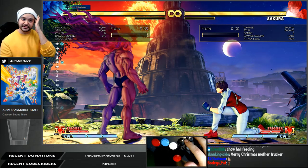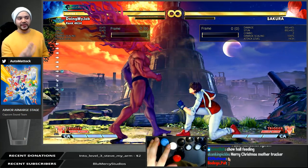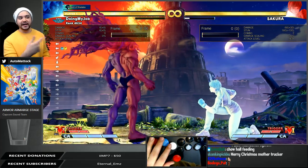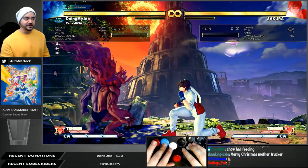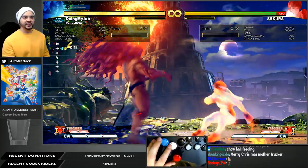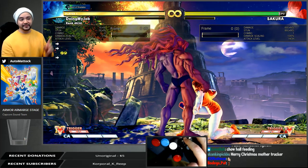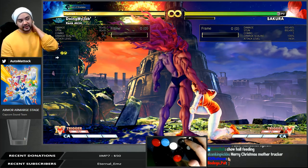Ice does more stun, fire does more damage. These moves are one of the three ways you can access putting an element on your opponent, but you have to use EX for the special moves. If I use EX lariat with ice, it's going to put them in the ice state — their stun is not going to recover unless they hit me. Same thing is true for projectiles on fire. The V-Skill 1 is a bit tougher to land sometimes, but it takes some research to figure out the most effective use of it.